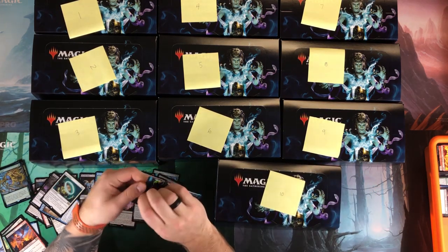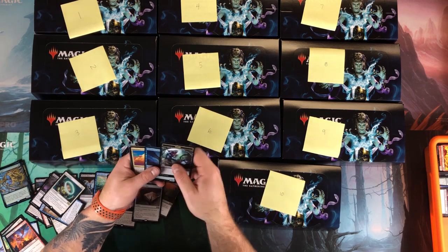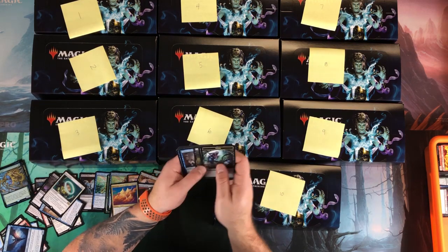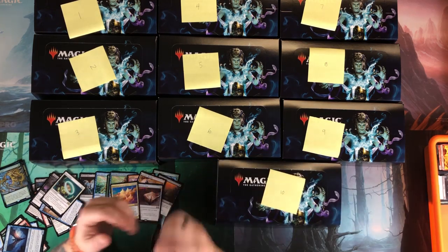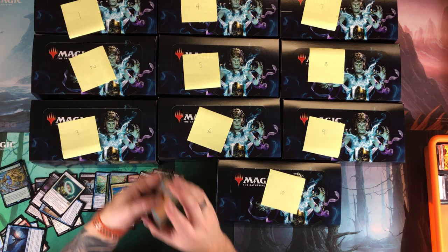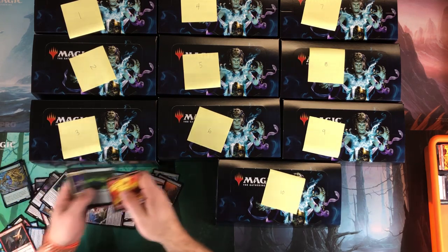Down to the last five packs. Sovereigns of Lost Alara — kind of a dead pack. That's why you get boxes, because you get the box topper with them. Foil All Is Dust — that's pretty decent. Lava Spike is pretty good too.